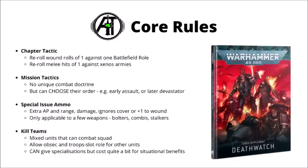Let's talk about their core rules. Their chapter tactic allows them to re-roll wound rolls of one against one battlefield role selected at the start of the game. It can be pretty nice against any list that's spamming a lot of one thing — you basically get to pick one part of the enemy army and deal flatly more damage to it across the whole game. It's also a good reason why Death Watch lists might want to take captains rather than lieutenants, as there's no point doubling up on wound re-rolls you already have. You also get to re-roll ones to hit against Xenos armies in melee.